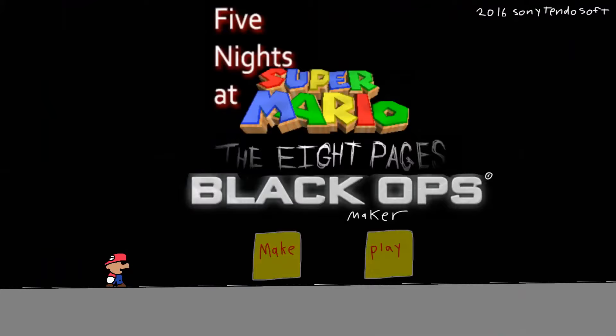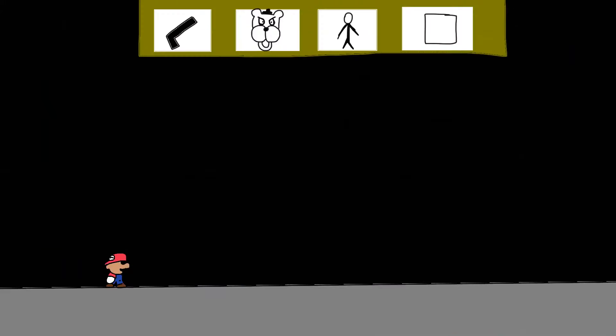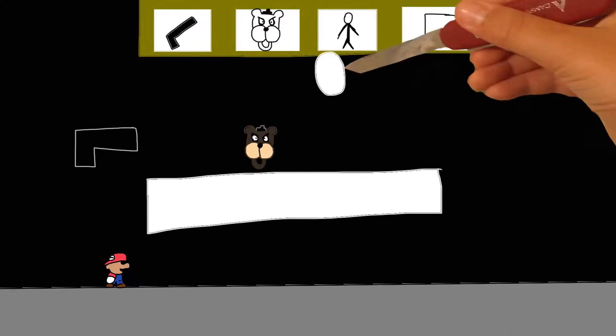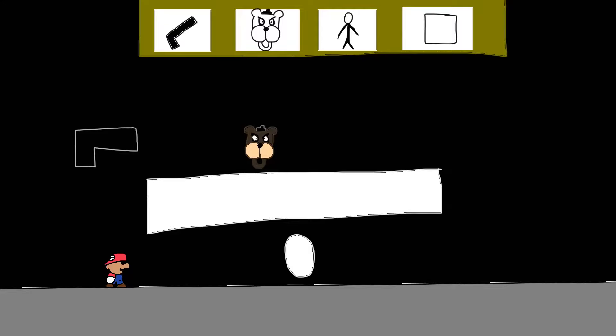Now all we have to do is tap Make. First I'll just put this gun power-up right there, a Freddy out there, some blocks, also maybe a Slenderman — that'll be good — and let's play.